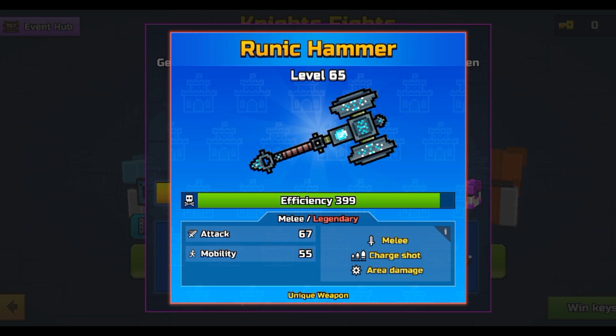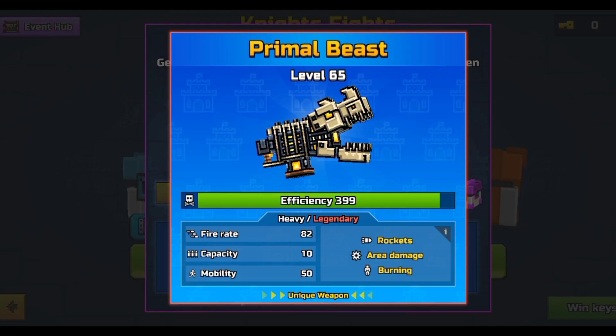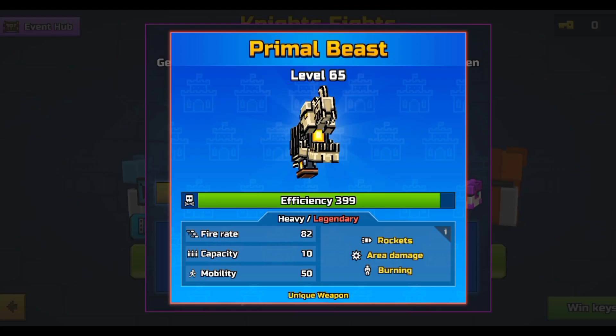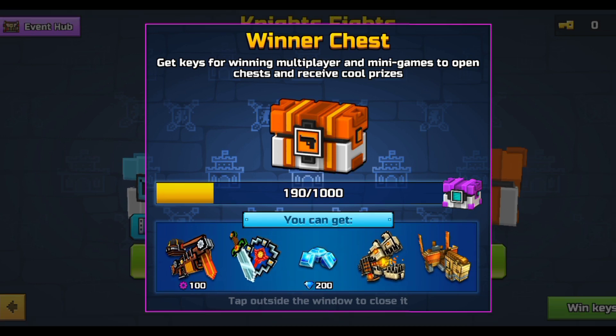The Runic Hammer — it is a charge shot weapon. I'd say it's a two-shot kill, sometimes three. Then the Primal Beast — this is actually an interesting one. I see a lot of players using it and it's a really nice one. I really do like it.